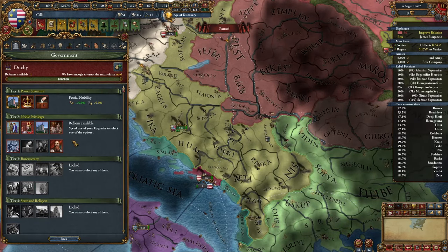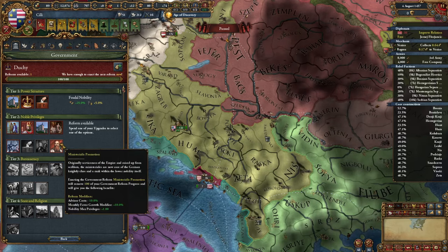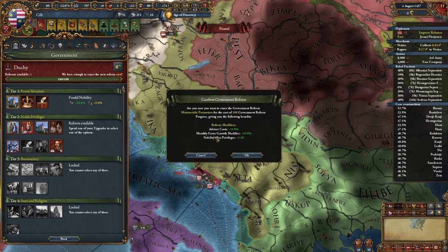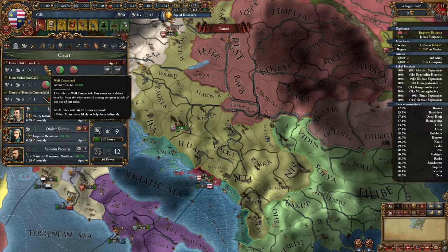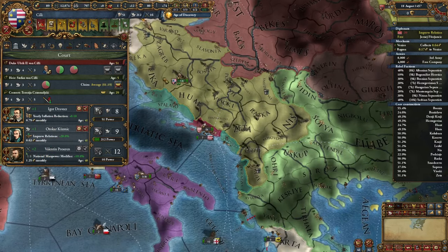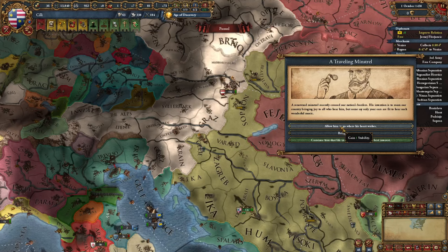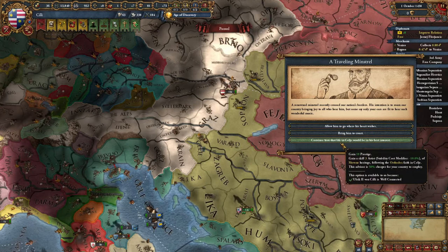For the second tier reform I'll go with 10% reduced advisor costs, more privileges for nobility, and monthly favor growth modifier. I already have 20% and the additional 10% helps even more. I'm even rocking a level 2 mil advisor now. Lots of cores have been finished. Give me that plus 1 stability. This green option is worse than 1 stability.